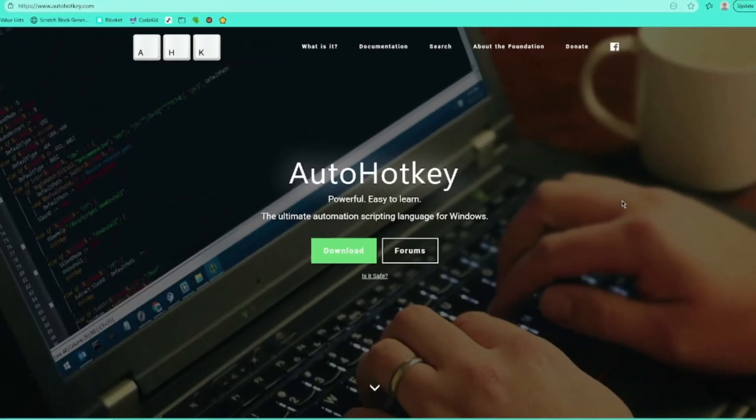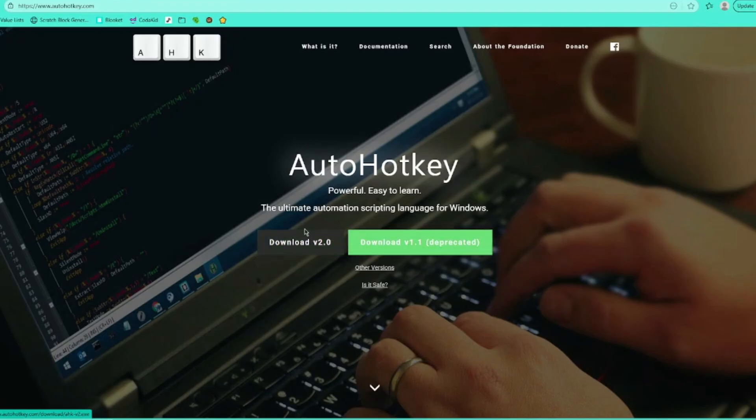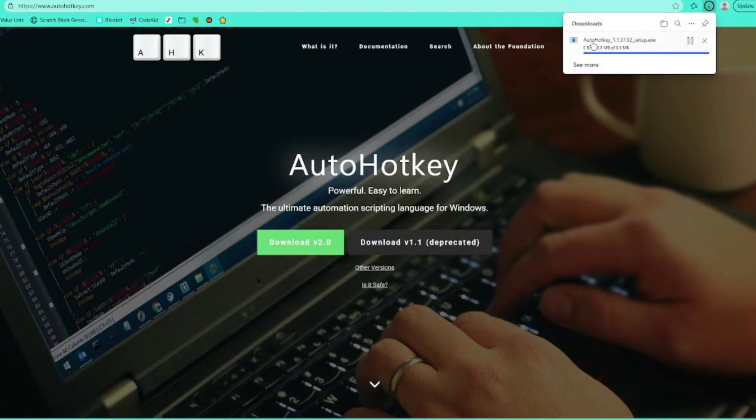Alright, so the first thing you want to do is install AutoHotKey. This is how the macro does all of its actions. You're going to want to go to AutoHotKey.com — I'll leave a link in the description — and click on the download button. Now you want to download v1.1; v2.0 will not work, so download v1.1. Then just run the setup file and install it from there.